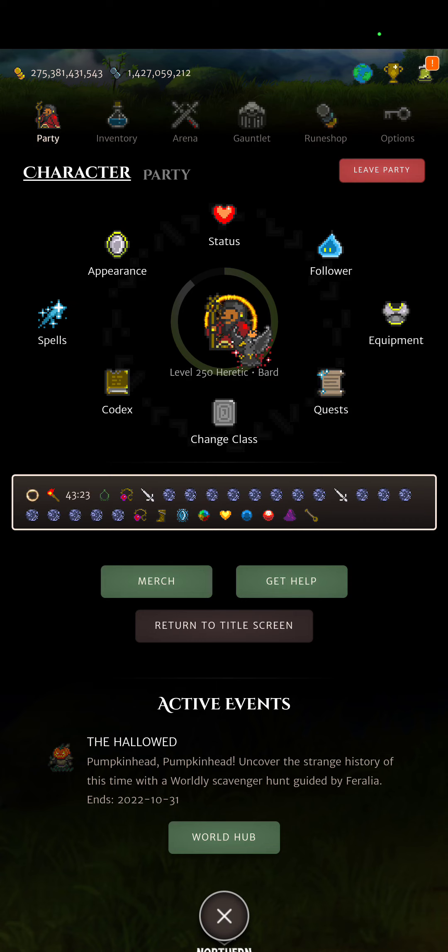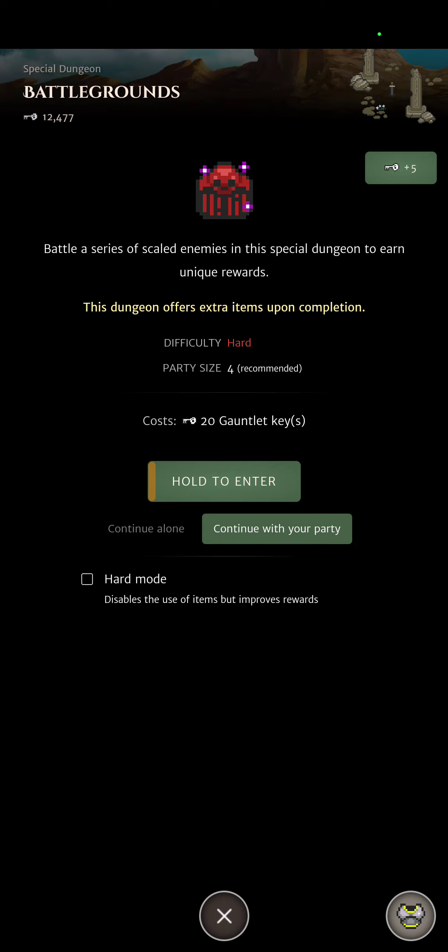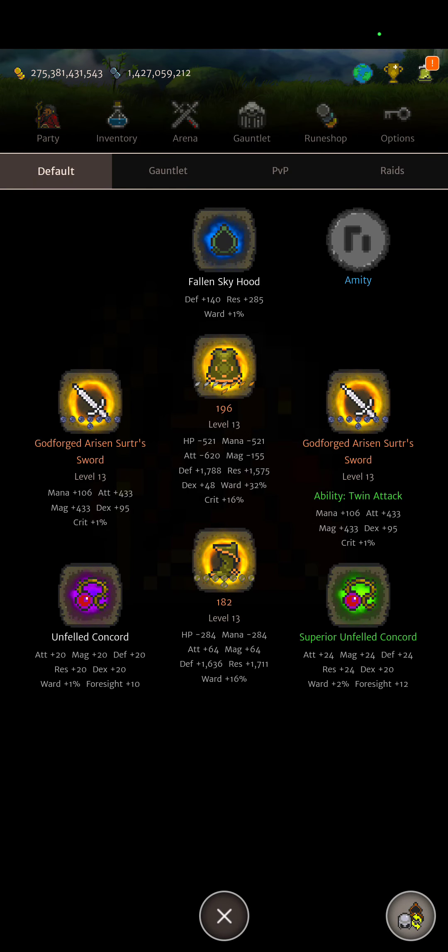The Unfeld Concord is probably even better to have early game than the Band of Gods, because a proper quality Band of Gods comes into play when you're more experienced with Orn activities. Getting the first and then the second Unfeld Concord will reduce your dungeon cooldowns by a lot. Normal dungeon cooldown is six hours, but with one concord it drops to three hours, and with two concords it drops to one hour. The quality of the concord does not matter.